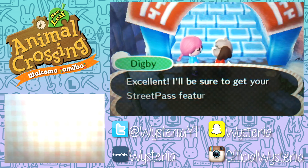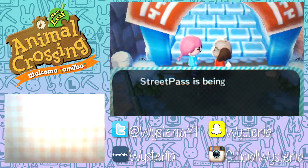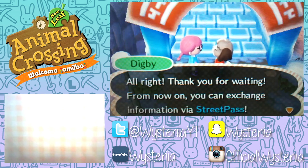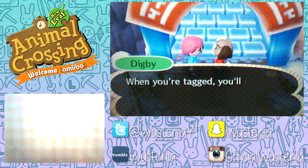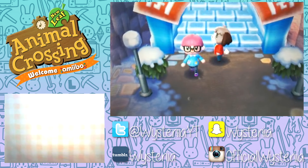I should have set this up beforehand, but it's okay - maybe in next episode we'll have some StreetPasses to look at. Digby confirms: 'From now on you can exchange information via StreetPass. StreetPass will continue to run even after you close the software. When you're tagged, you'll receive a note and notifications on your Nintendo 3DS.' Alright, let's head back down to the town.